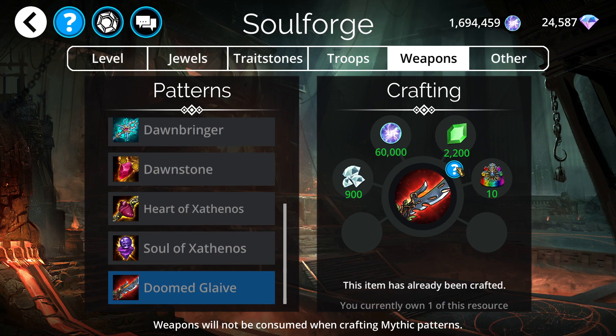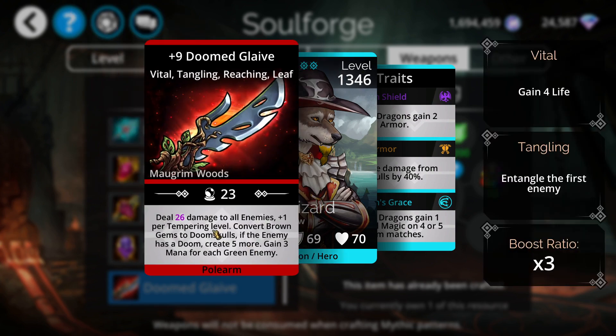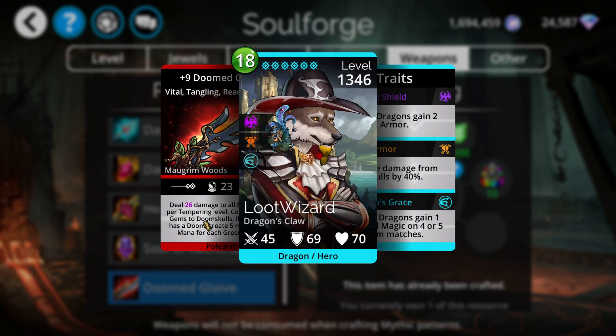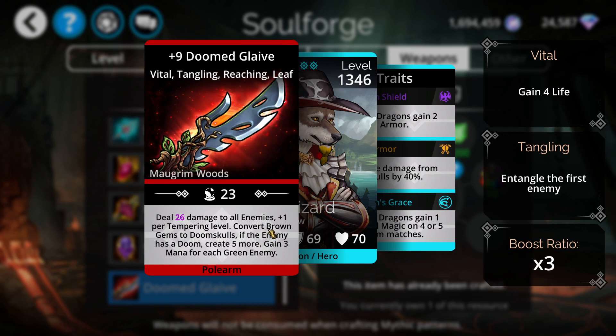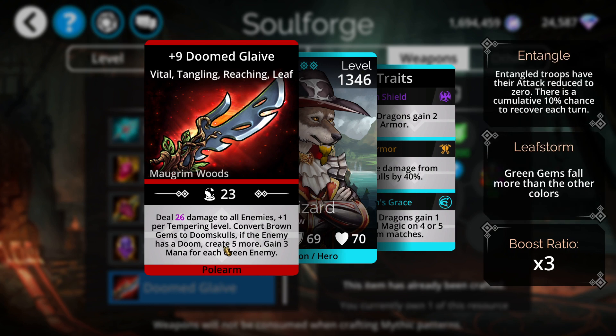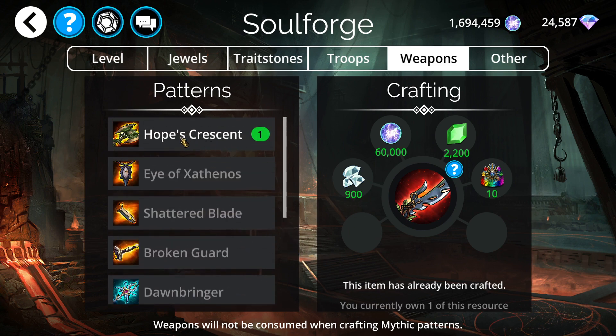We also have the Doomed Glaive in the Soulforge, which I think is worth it — though maybe not if you already have some of the other Doomed doom-skull weapons. They all basically do the same thing: converting different colors of gems to doom skulls, requiring a different color to cast. There are currently three types — one that gives life, one that does scatter damage, and this one that converts gems to doom skulls. I consider these the most powerful Tower of Doom event weapons.